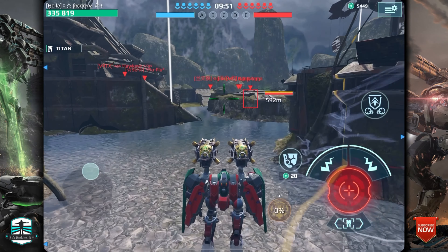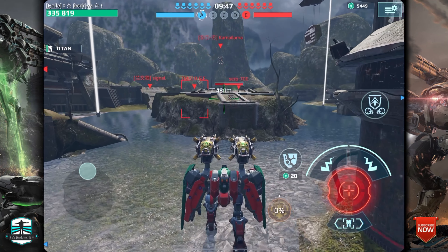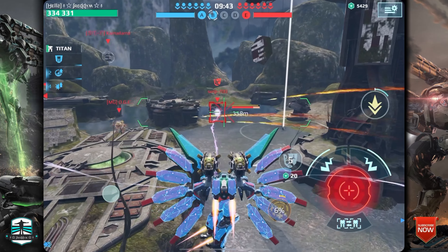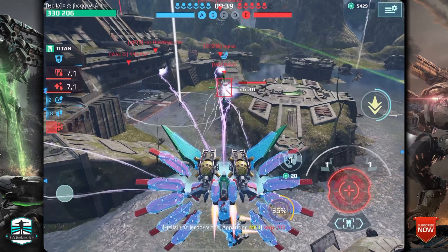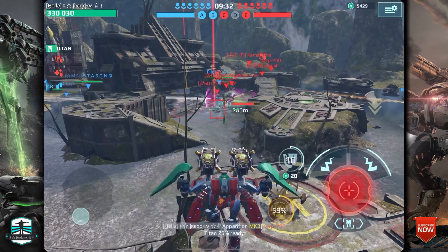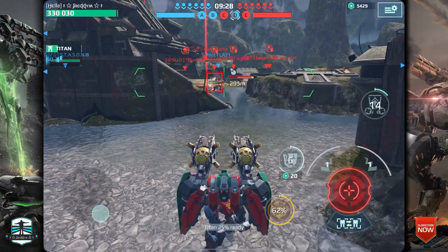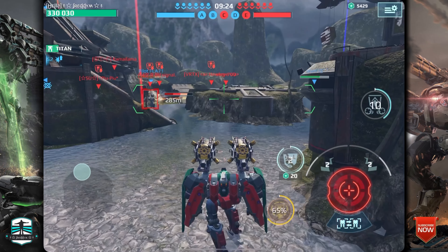Hello everybody and welcome to my short comparison video with those decay weapons on the Seraph. I play these same kind of weapons on my emoji too. In my comparison before, you saw that those weapons are stronger than the new 800 meter range sniper weapons. The difference is those weapons only have 600 meter range, while the sniper weapons have 800 meter range.